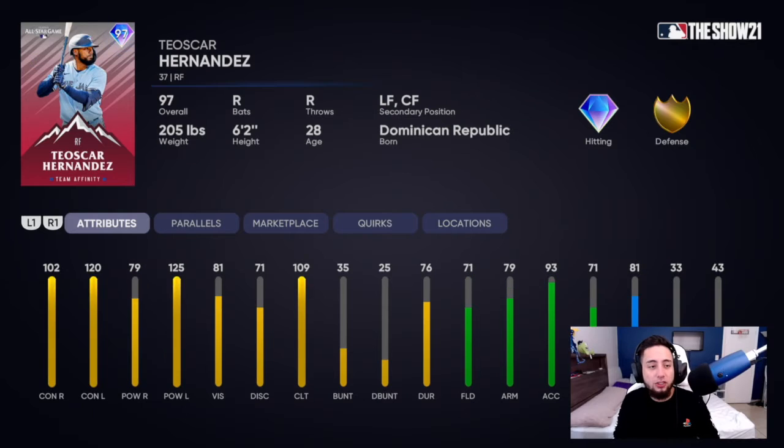Next is Teoscar Hernandez, 97 overall diamond — 102 contact vs. right, 120 contact vs. left, 79 power vs. right, 125 power vs. left, 81 vision, 71 fielding, 81 speed. He can play the whole outfield. Another card that can smash left-handed pitching — Teoscar Hernandez has a very cheesy batting stance and is absolutely going to destroy the baseball. Pretty good diamond card.